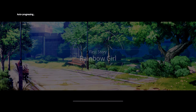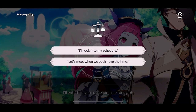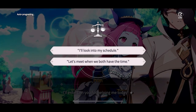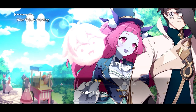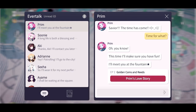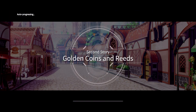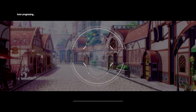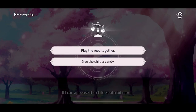The first story has one required correct response. Choose the 'I'll look into my schedule' response here. The second story also has one required correct response. Select 'play the read together.'